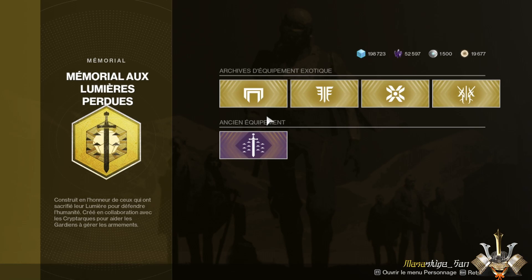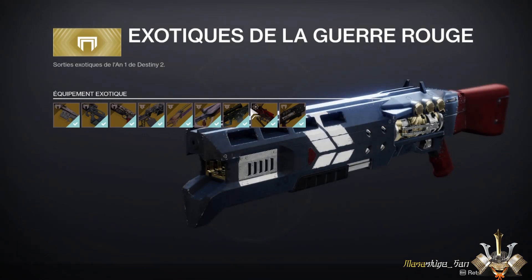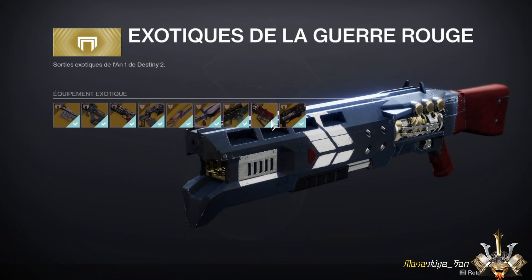Each rectangle corresponds to a principal DLC from the four last years. So we had, of course, the beginning with the Red War, which was the Cabal and Ghaul storyline. Here you will be able to recover the ancient exotic armor issued from those quests.